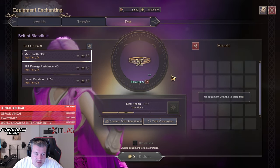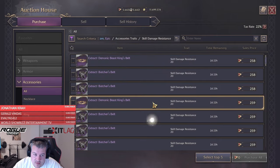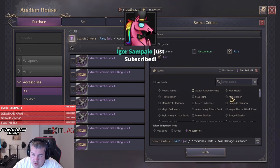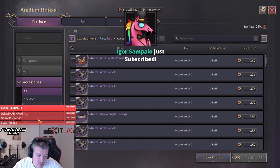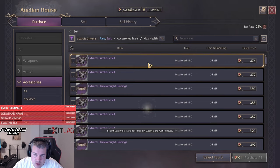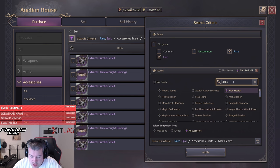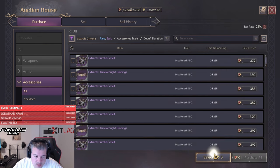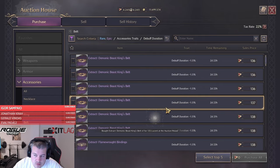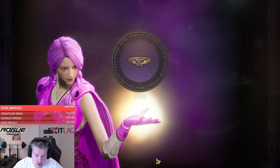So we need two times health, two times skill damage resistance, and three times debuff duration. Out of the auction house — skill damage resistance twice, fairly cheap for purple trades. Then we need max health twice, making sure we have the right belt selected. And then next up is debuff duration on the belt — we need three pieces: one, two, and number three. Now we can actually trade it up.